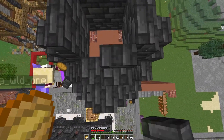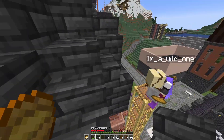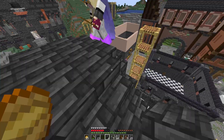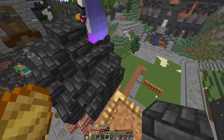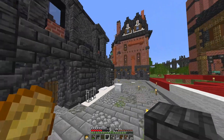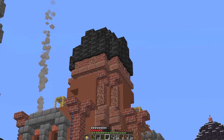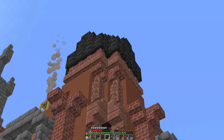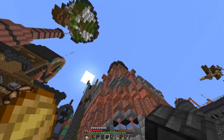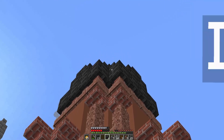Looking at it from up here it does look a little bit tall and cone-like, but these builds are mainly going to be viewed from the ground. When you look up at the build you don't see quite the height of it, so you need to build taller than you think. We'll need to fill up those little gaps in the corners when we get to the inside.